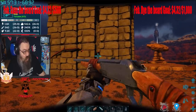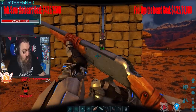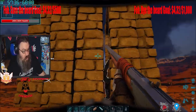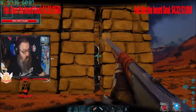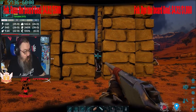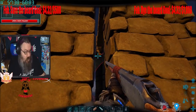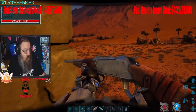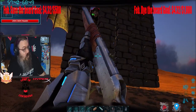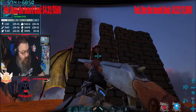So I'm using shocking tranq darts, and my server settings are 2.5x taming. He's not able to destroy the stone, which is good. He's attacking the trap, also good. As most of the creatures in this mod have more torpor than health. He's torpor-fleeing. And obviously, as you can see, this is why you need a roof — because if these were metal behemoth gates, he would have just flown right out of here.